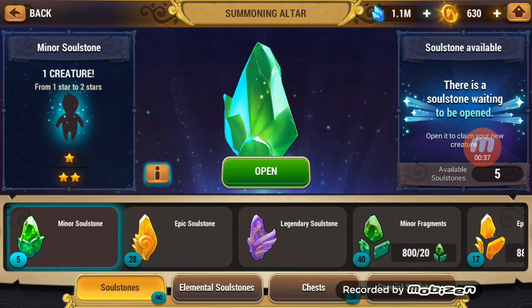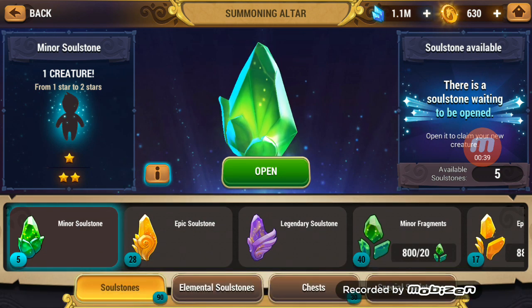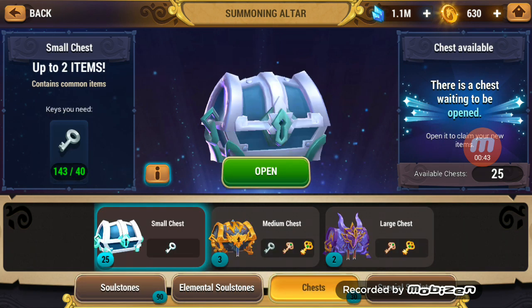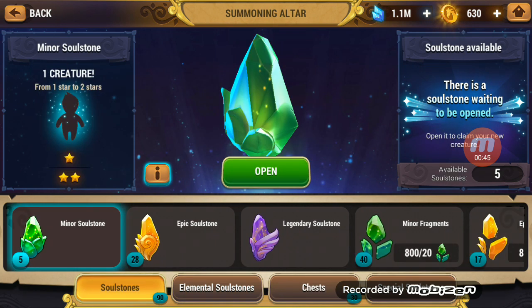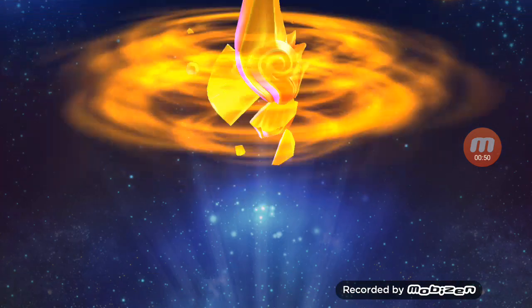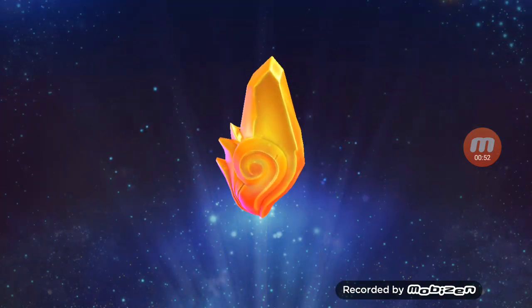But we will go ahead and do what we've got here. I've got 28 Epic Soulstones, I've got 17 more worth of fragments, and then I've got 2 large chests. We can see what we pop out of those. So let's go ahead and get started — we will start with the fragments and see if we can get anything good.